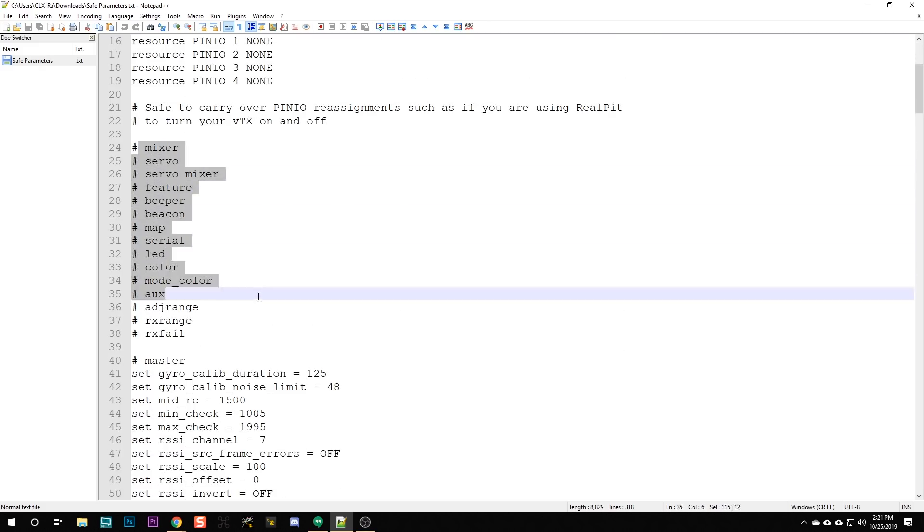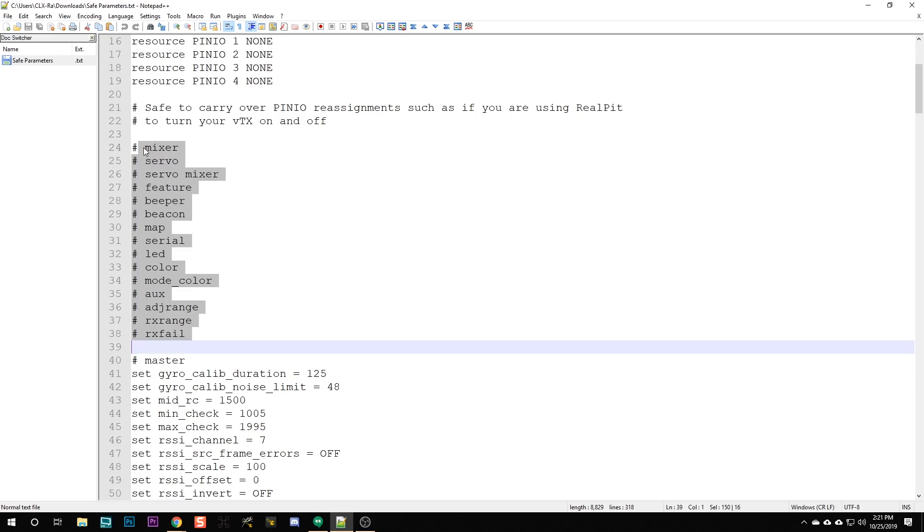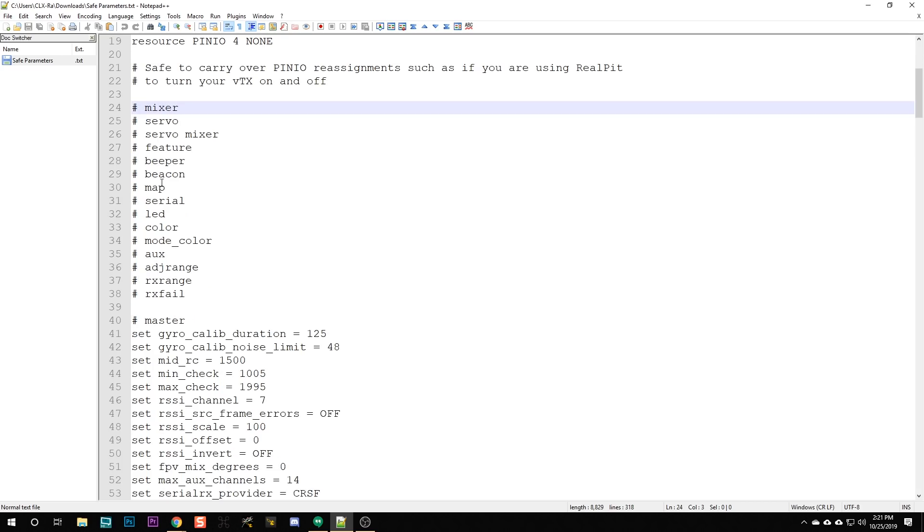All of these sections of the config are safe to carry over. I didn't include the whole section because everything in that section is safe to carry over, so just feel free to copy and paste all of this stuff in. Any of that that's in your diff is safe to paste into 4.1.